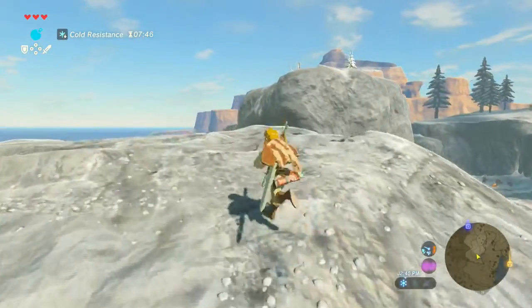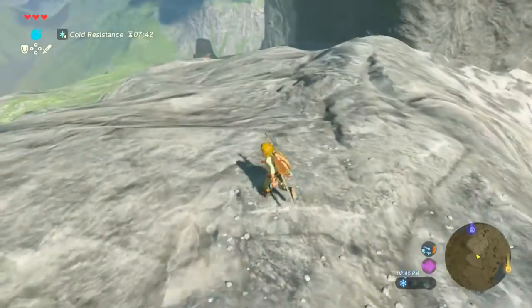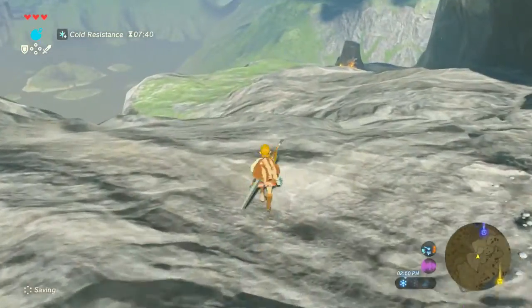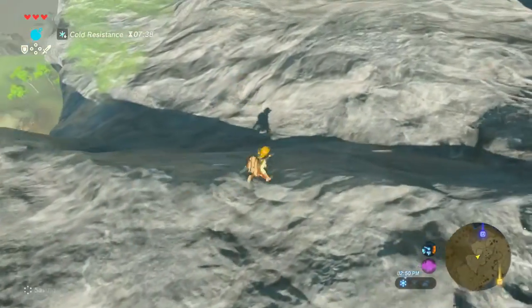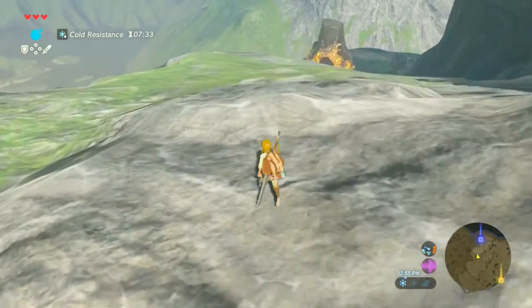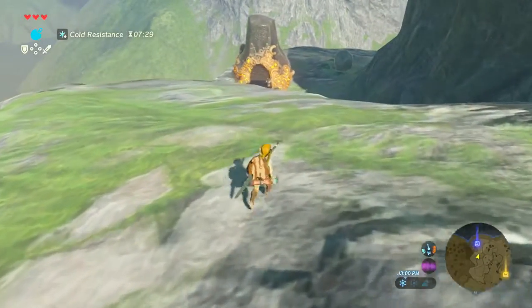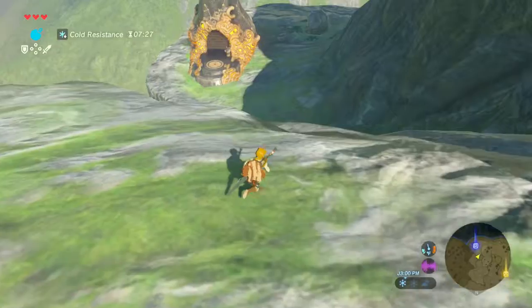So the little temperature gauge works so that the blue and the red are what is unsurvivable for us - it's not just that it's extra cold. If we're in the blue or the red, then we need protection from it. But since we have the spicy pepper steak cold resistance, the blue is smaller, which is useful.